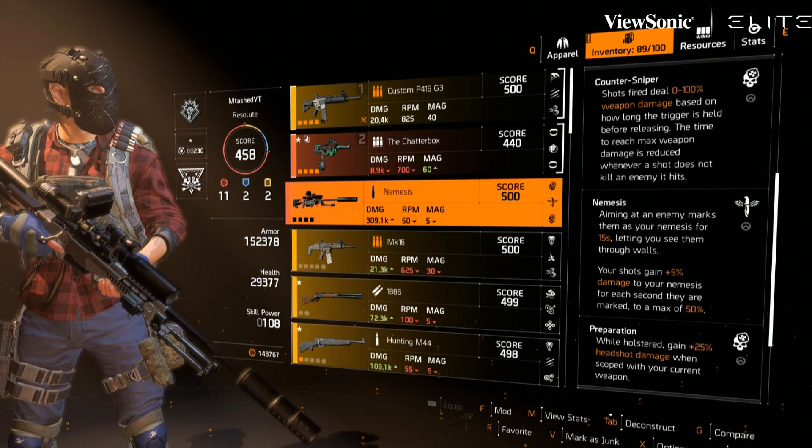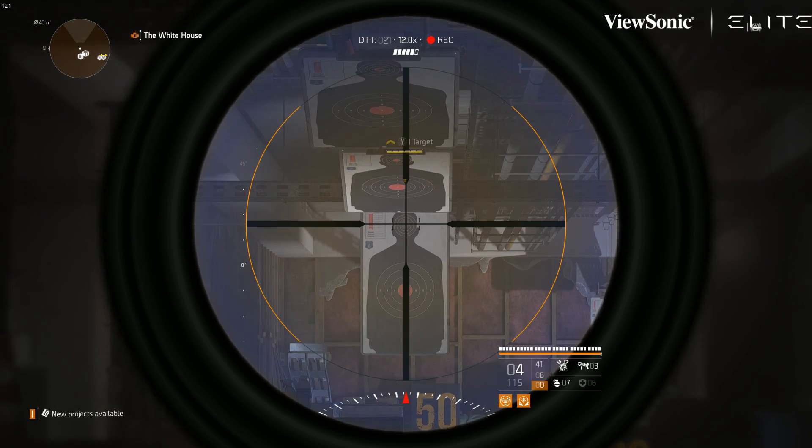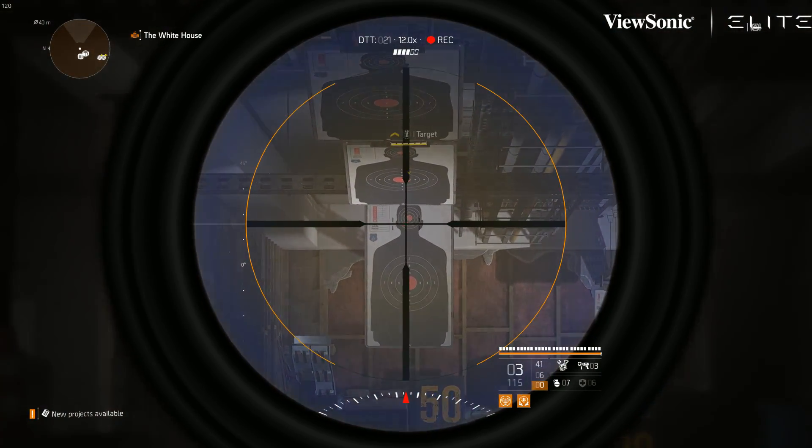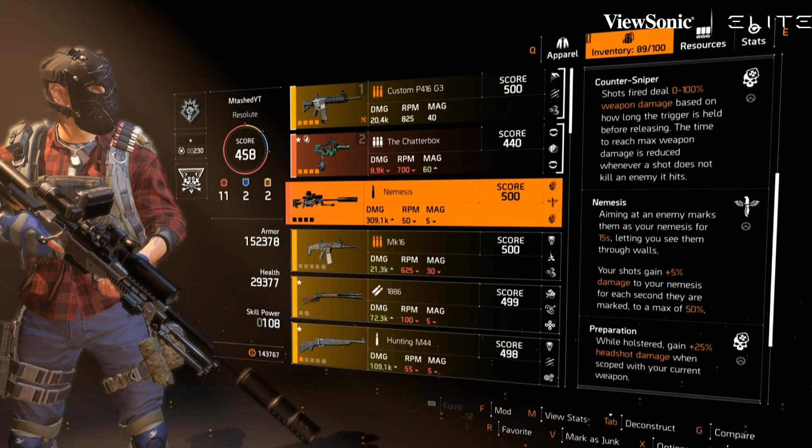Counter Sniper: shots deal 0 to 100% weapon damage based on how long you hold the trigger. You essentially charge this thing up, and then you let go of the trigger and do the damage. Even at half charge, this thing hits harder than most snipers in the game. Even at a third charge, it hits harder than most snipers in the game. This thing is pretty stupid damage-wise, and it almost hits as hard as the TAC-50 specialist weapon, so using this thing fully charged, you can one-tap a lot of named enemies in the game. It's disgusting.